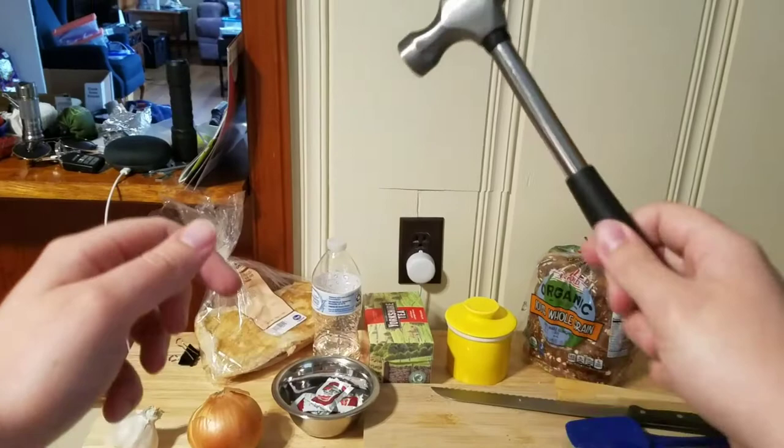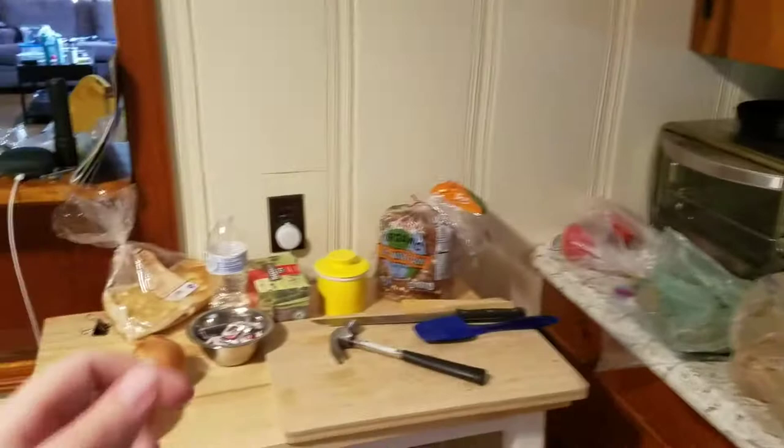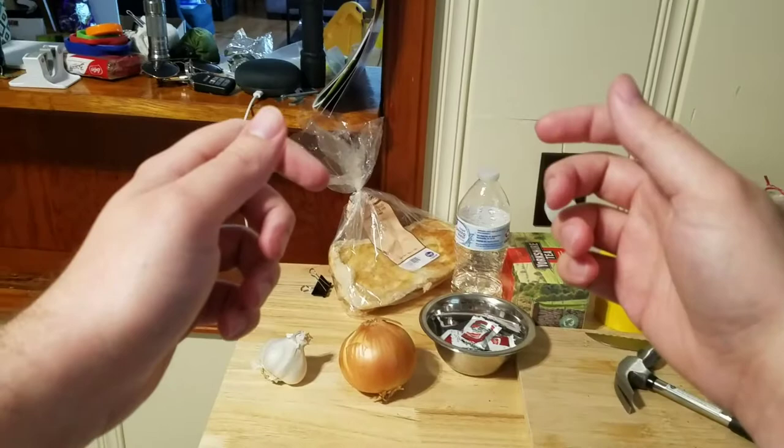We've got a hammer spawn here. It's pretty good — it's pretty rare to see that in a kitchen, so it's kind of cool to find that this early. First, I'm going to load up on health and stamina here. I'm going to get an apple. Let's eat the onion too.